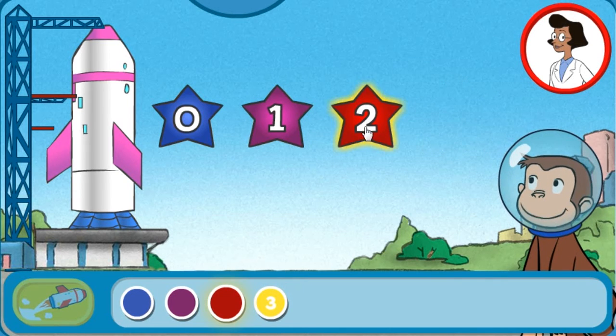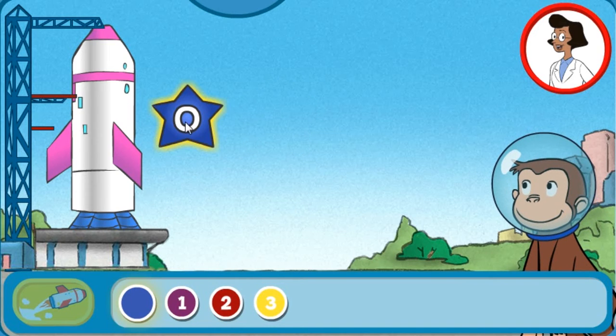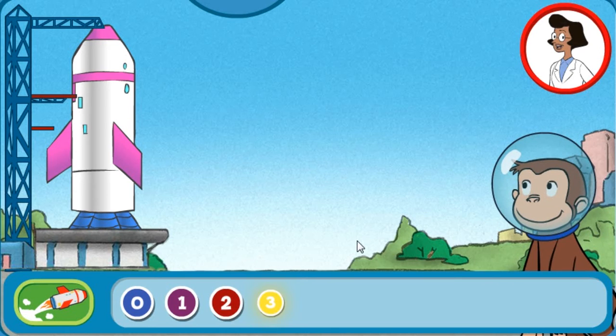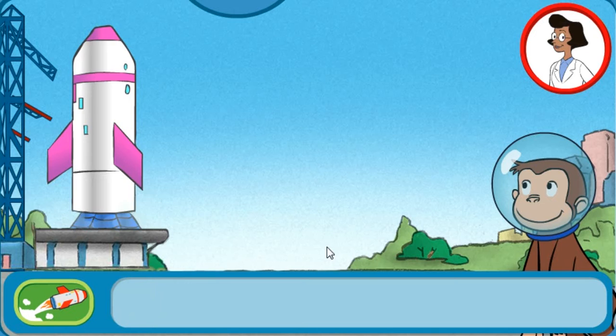Three, two, one, zero. Click the yellow button to launch the rocket. Three, two, one, zero. Blast off.